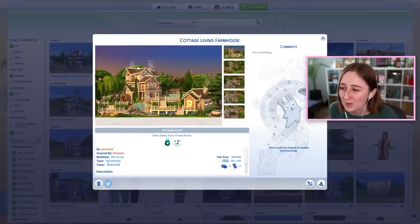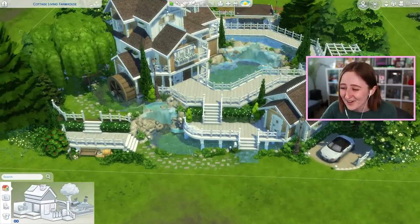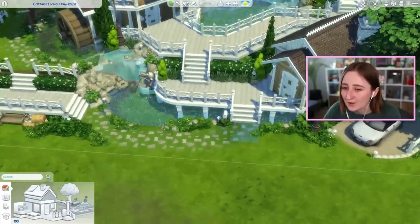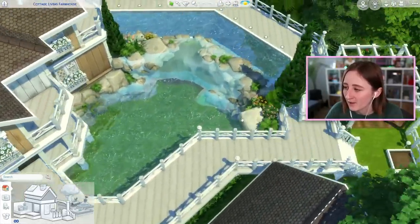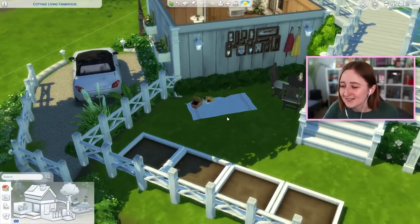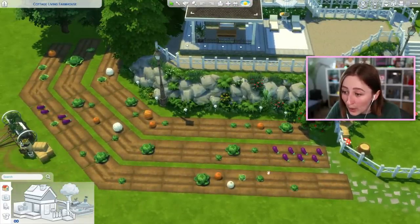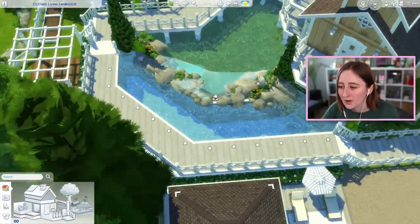Now I want to show you the Cottage Living Farmhouse by PoriumG on the gallery. This is actually one of my Twitch mods, and Gabby is so good at this. You load it in and you're like, I don't even know where to begin. I love this little car spot, and this whole thing has a huge pond waterfall thing flowing through it. There's so many details everywhere you look. There's a little farm section in the corner, a separate little apartment maybe as a guest house, and this tiny detail of using a towel as a picnic blanket — that was so cute. From the back, there's a farm section with a tractor, crops growing, and a huge farm area. Part of it is actually a pool with water falling down so your sims can swim there.